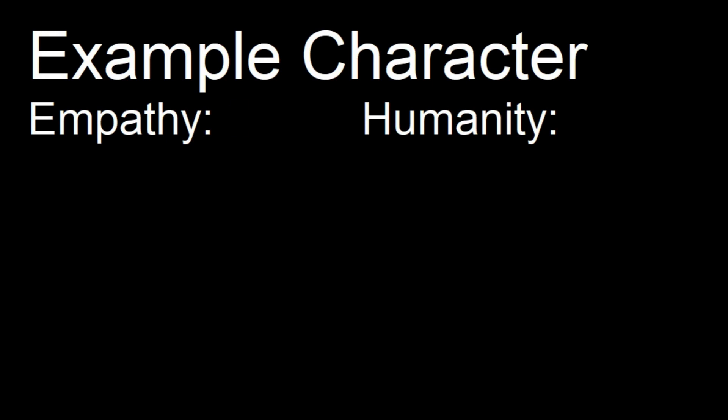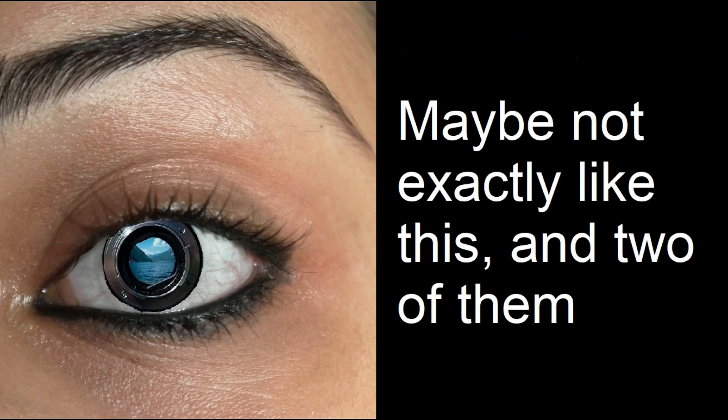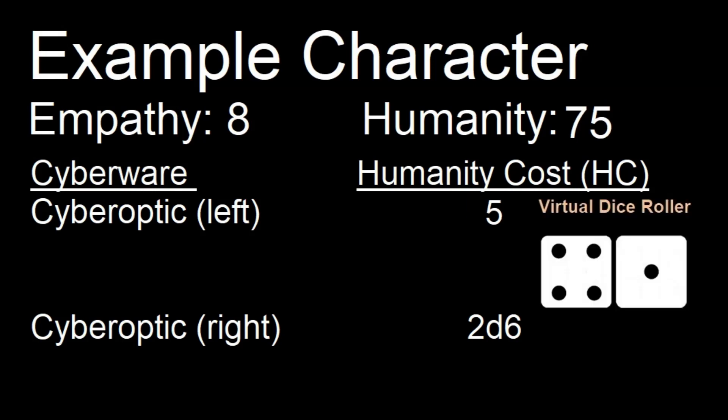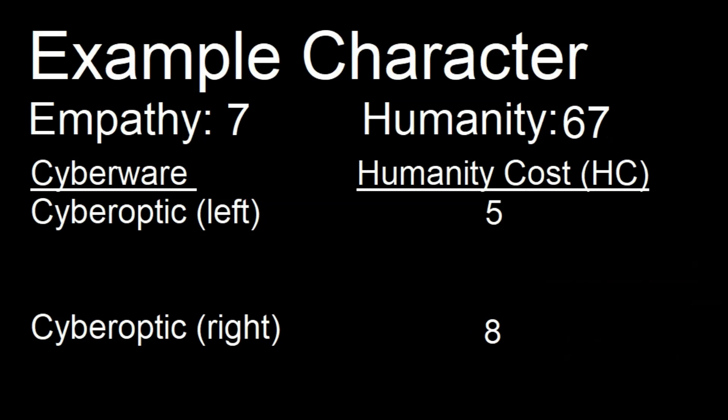Let's do an example. Our example character's empathy stat is an 8, meaning their starting humanity is 80. They decide to get 2 cyberoptics — maybe from an injury, wanting to see in the dark, or just tired of buying glasses. The humanity cost for a cyberoptic is 2d6 each. We roll for each: the left one costs 5 humanity, and the right one costs 8. Subtracting those from 80, our humanity is now 67. Because we lost 13 points of humanity, the character's empathy stat drops to a 7.